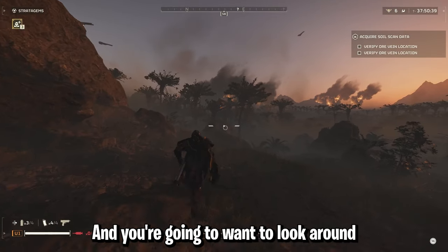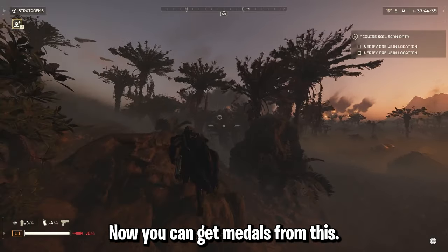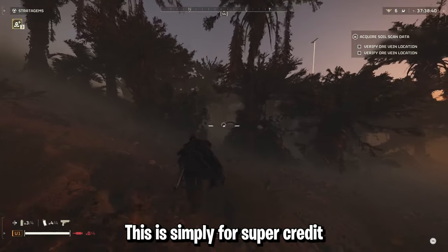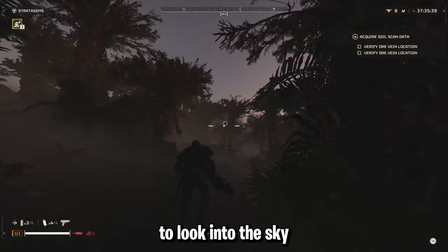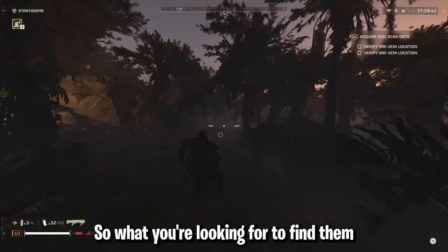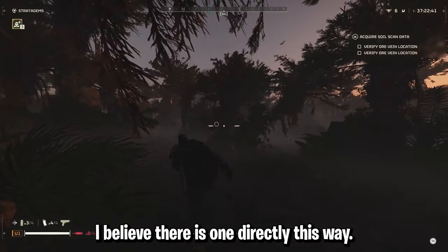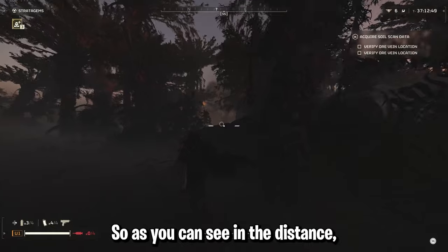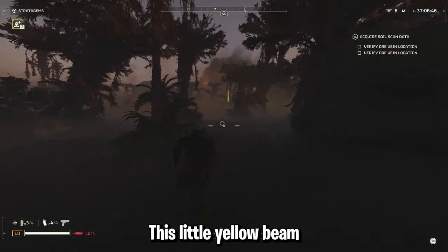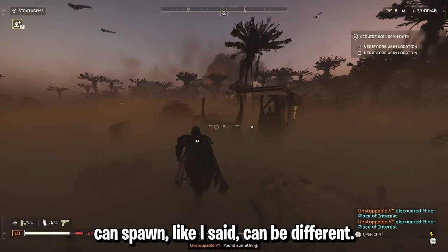Once you're spawned in, you're going to want to look around for these supply pods with super credits. You can get medals from this too, and sometimes they have samples — but if they've got samples, this method won't work. This is simply for super credits and medals only. You're going to want to look into the sky for a certain glow. I'll show you when we get through this forest what you're looking for to find them super quickly, especially the spawn points. As you can see in the distance — I'll zoom in — this right here that's flashing in the sky, this little yellow beam, is going to be where the super credits and medals can spawn.